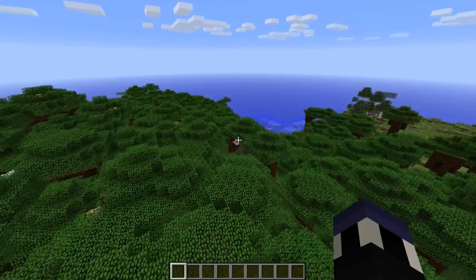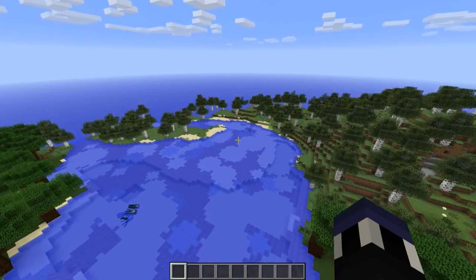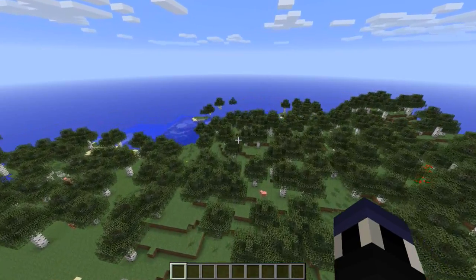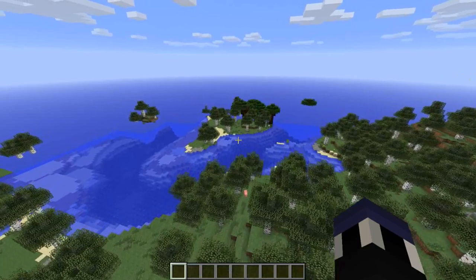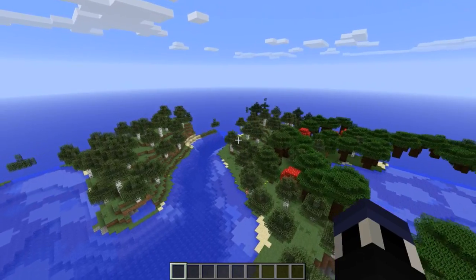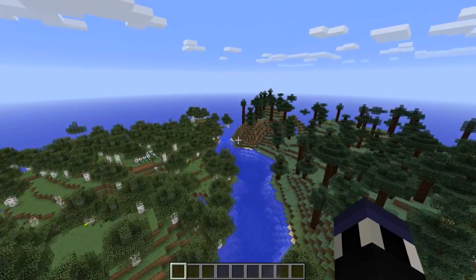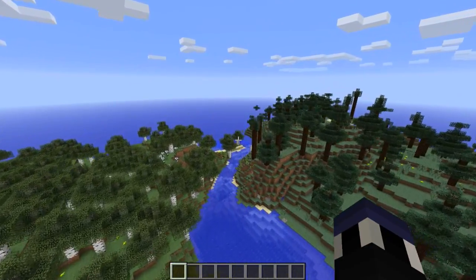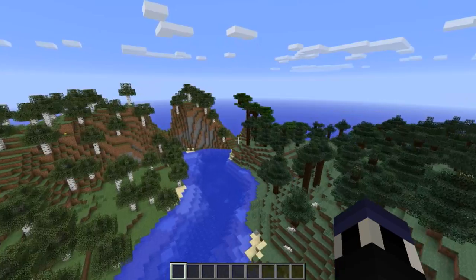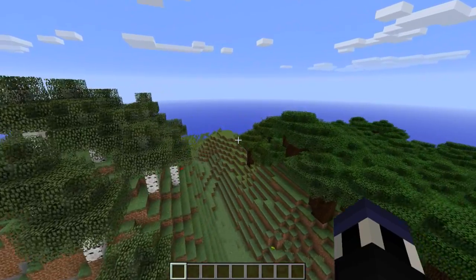True exploration in Minecraft is back, and that is absolutely awesome. Biomes have now been put into four main categories: snow-covered, cold, medium, and dry/warm. The biomes will attempt to avoid placing themselves next to ones that differ too much. So you're not going to see dry/warm biomes spawn next to snow-covered ones — I've seen some really strange things like a diamond-shaped snow biome surrounded by desert, which was definitely weird.